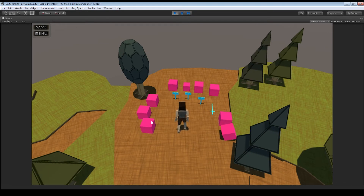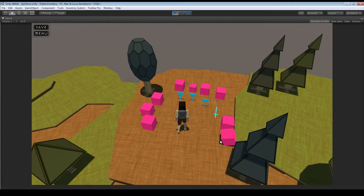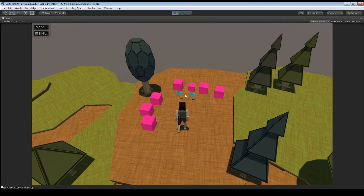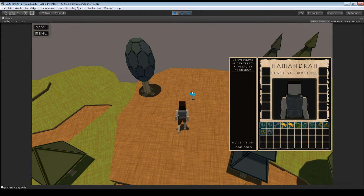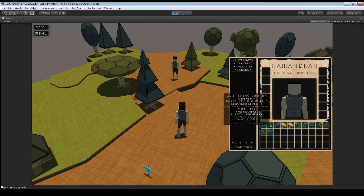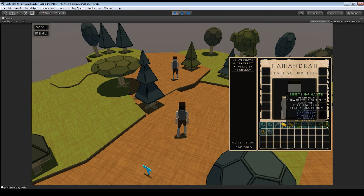We've moved over to some items — obviously all basic primitives, but feel free to replace them with your own props and models. We can left-click to pick up items. We can't pick this one up because our bag is full at 71 out of 75 weight — this item is too heavy. Going into the inventory, hovering over items shows tooltips that resize nicely depending on the text displayed.